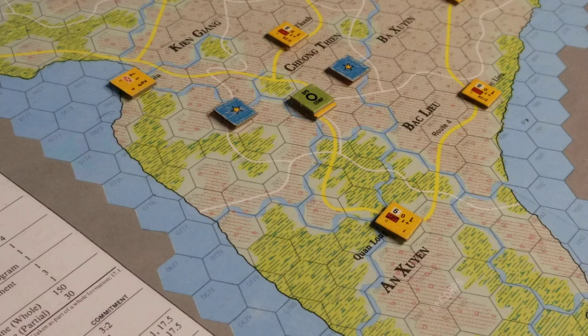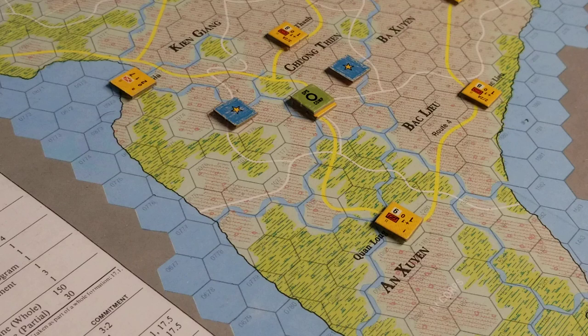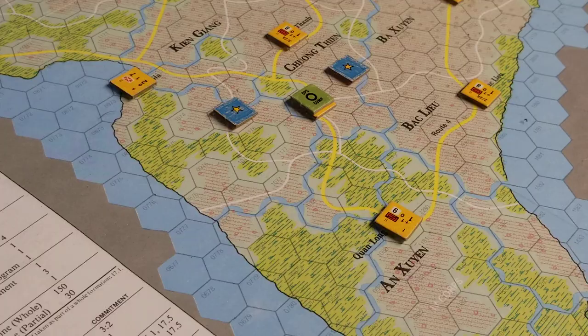The US player can continue to do security, strategic movement, and naval movement — those are the three types of movement during the strategic movement phase. He can continue to do those operations until he is finished, meaning he says, I'm done, and then we move on to the next phase.